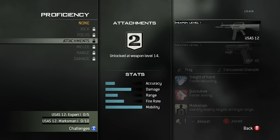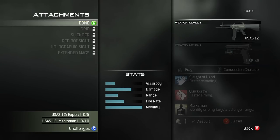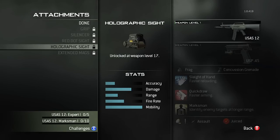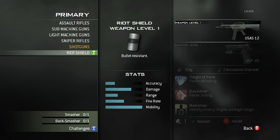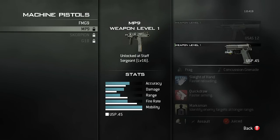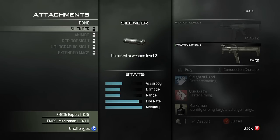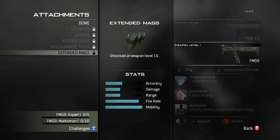Even though when you unlock the red dot sight that may be the only thing you'll use, if you want that gold camo, you'll need to change attachments. So get 40 kills while using the red dot sight, 20 kills with a suppressor — all that will help you level up your weapon level.